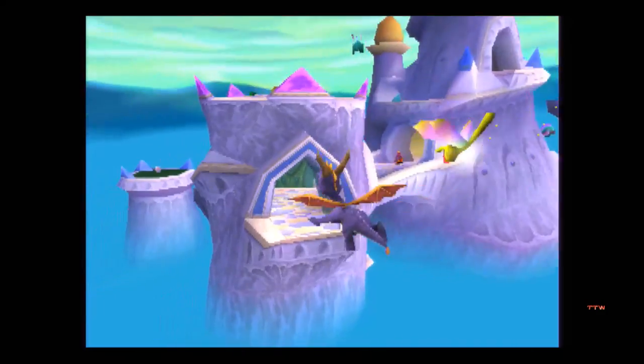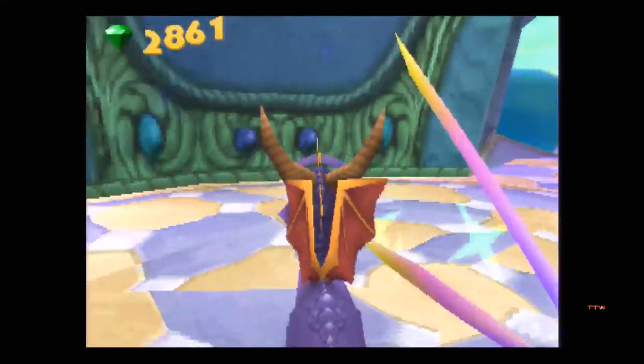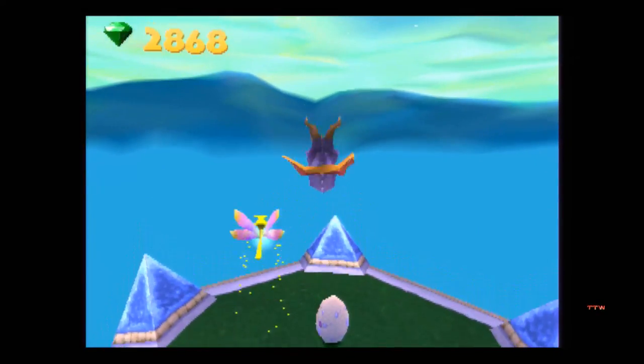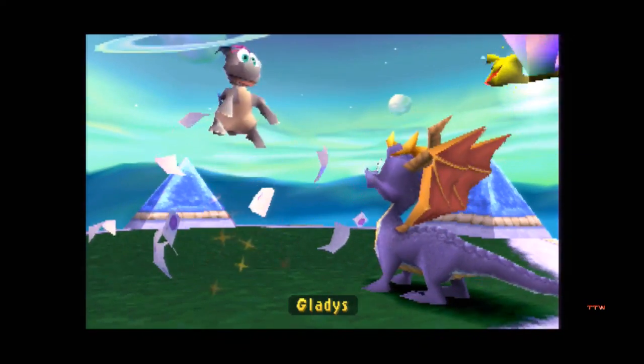Ripto was full of himself, Nasty Gnork was full of himself, and now the Sorceress is full of herself. Woohoo! And free egg — egg get! We have Gladys, the name of my grandfather's girlfriend.